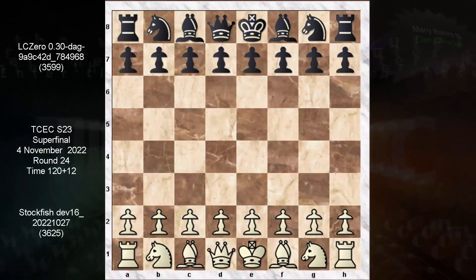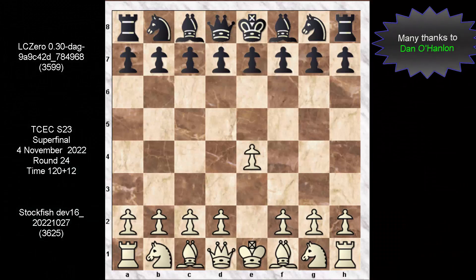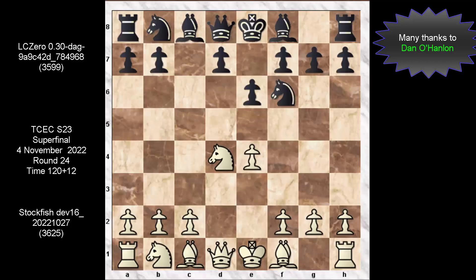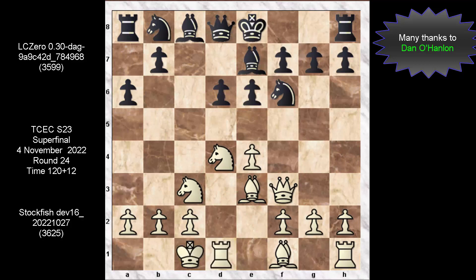We have e4, which is met by the Sicilian. e6 was followed by this push to d4, takes, takes, knight f6, the usual knight c3. And now with d6, bishop e3. There comes the bishop into e7, queen f3, a6, and castles. And this is a book used — we have seen this very opening before.